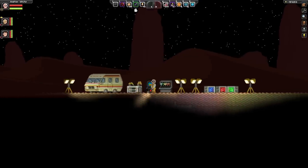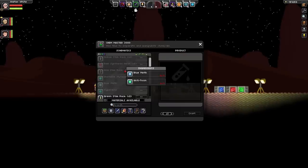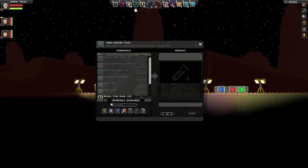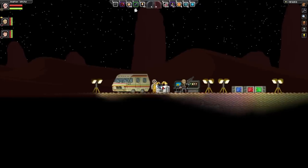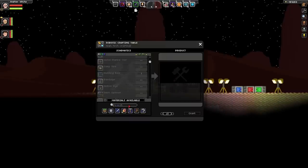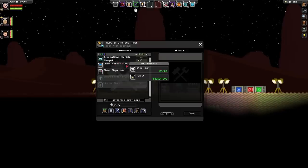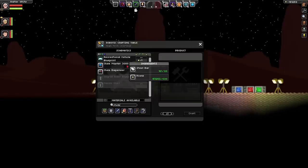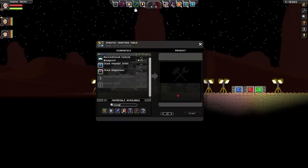So over here we got the chemistry mod. As far as we can tell, unless we're idiots, the point of it is so that you can make stim packs and raw synthetic meat through chemical means. You use a robotic crafting table. Here's the recreational vehicle blueprint, the RV. And here's the Chemmaster 3000, which costs 120 steel bars — I have 161 steel bars — and a chem dispenser. You just craft those.